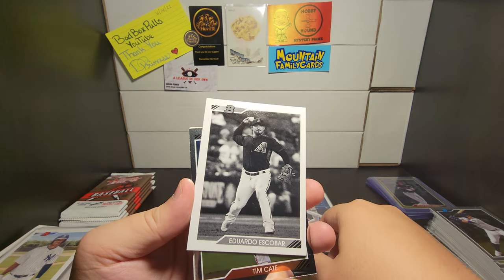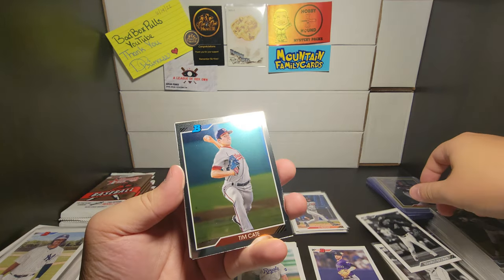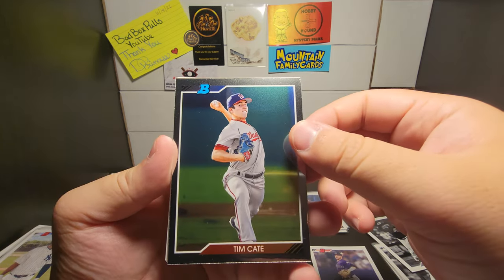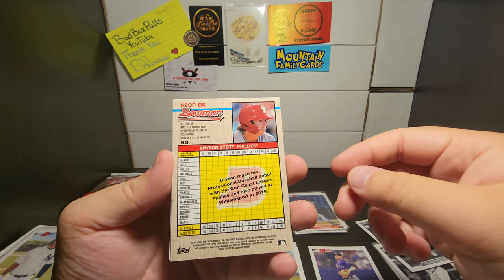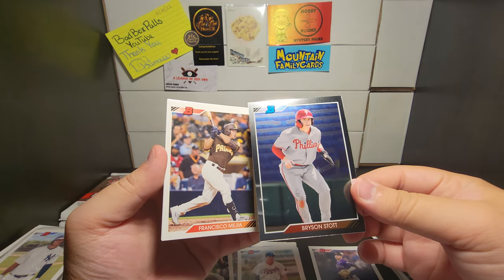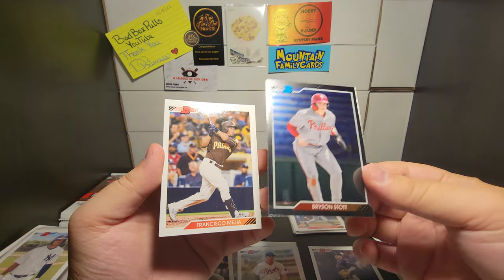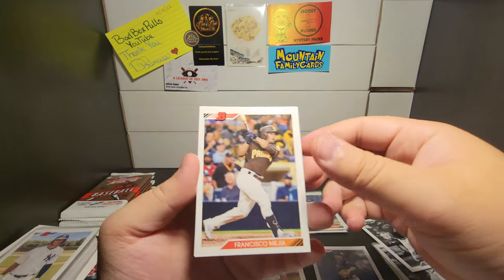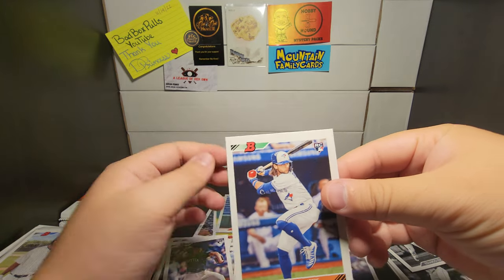We have a black and white of Eduardo Escobar — a nice one — let's go ahead and sleeve that one. Tim Cat, and we have another reversed-facing card. We have a Brent Stott — I don't know how to say his name — Francisco Mejia, and a Boba Shet. Look at his locks too.